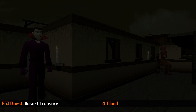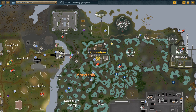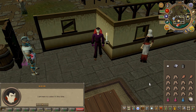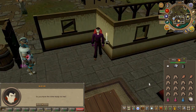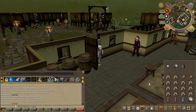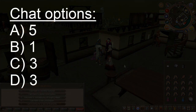Before we begin this section, go ahead and bank any weapon or armor you might be wearing as we will have to make a trip to Entrana, and of course you cannot take said items there. To begin, go ahead and enter the Canifis pub — a cutscene will automatically start. Once the cutscene is finished, you'll find an NPC nearby called Malik. Speak to him using the chat options shown on screen.